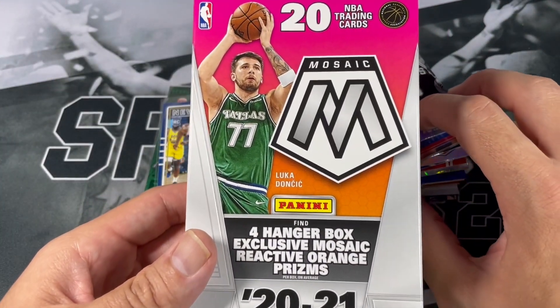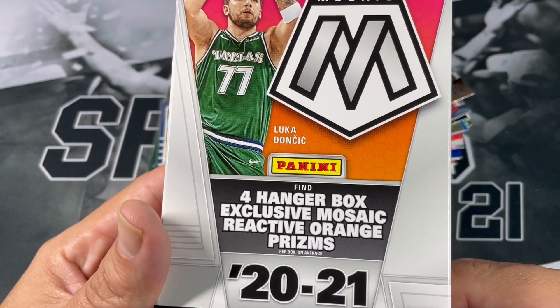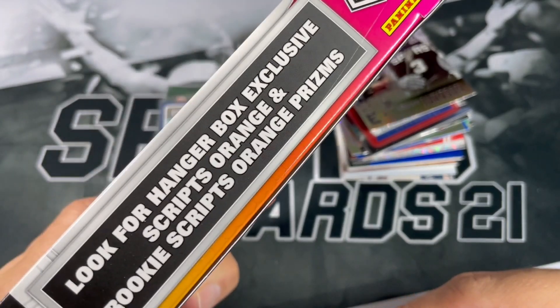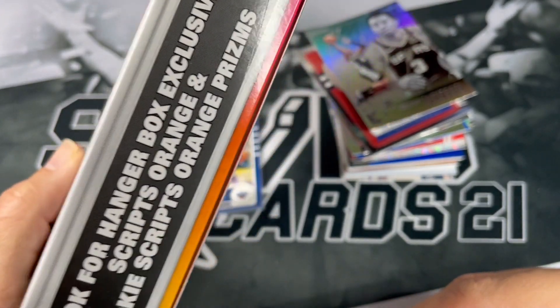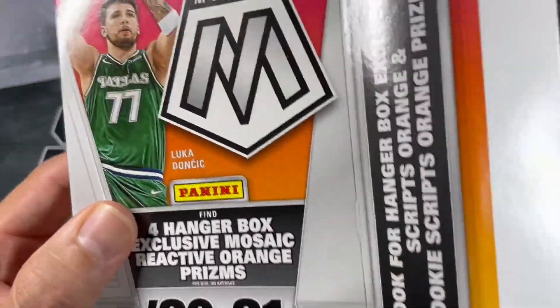Next up we've got 2021 Mosaic. Looking for exclusive Mosaic reactive orange prisms, Scripps orange and rookie Scripps orange prisms. Those would be cool — I think they're numbered out of 15 or something like that. Get a nice numbered card.